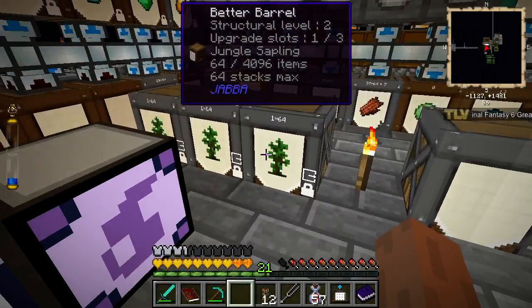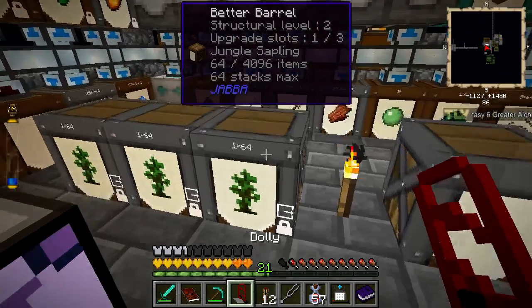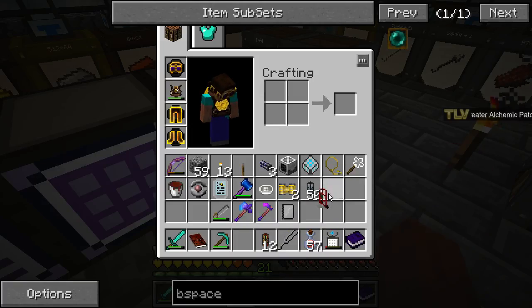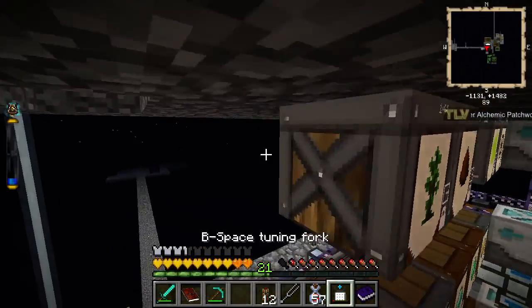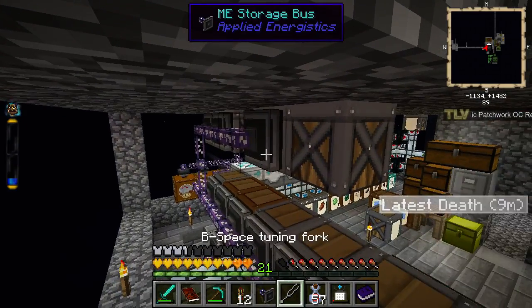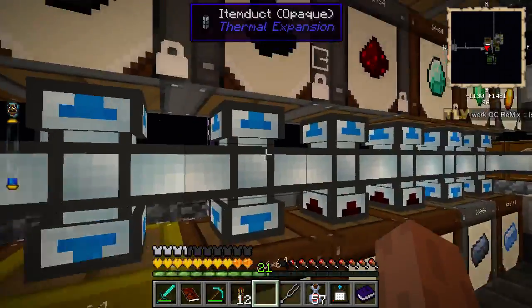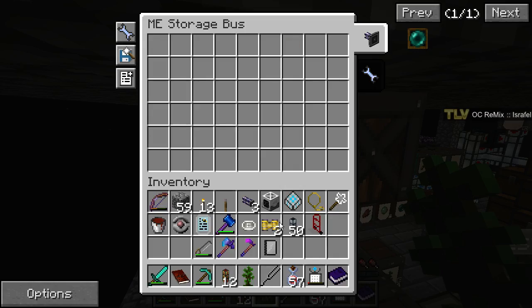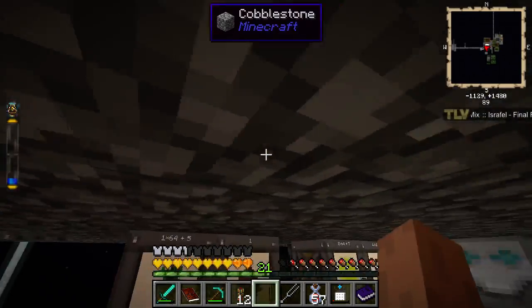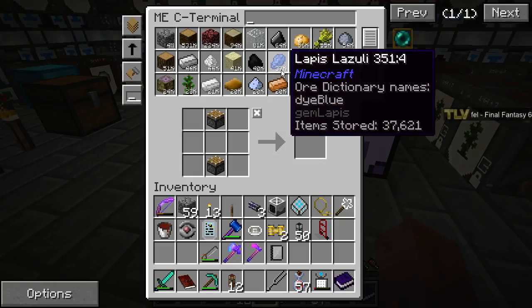I want to hook this barrel up next to the fertilizer there. Hook it up with a storage bus — set the storage bus to jungle saplings. All right, good. Let's see what else we need — I think we need some lettuce anyway.